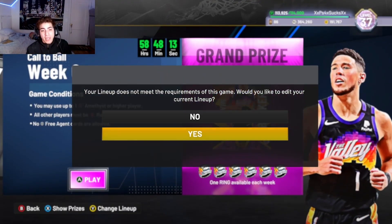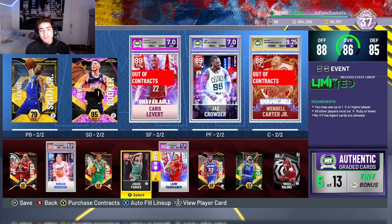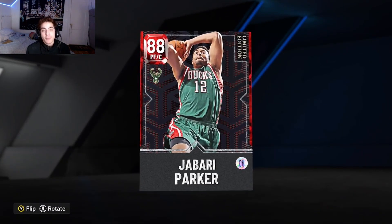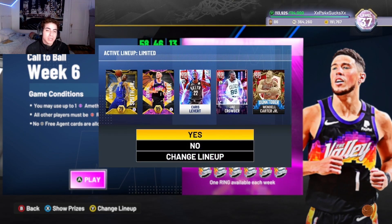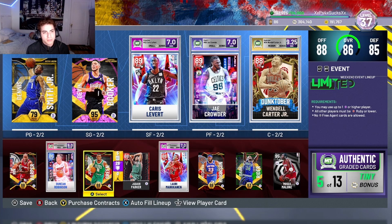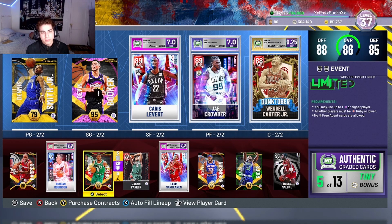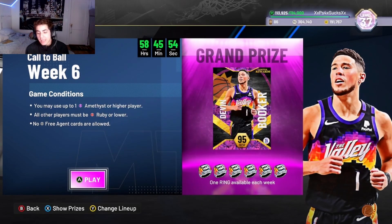I already got Devin Booker, if you haven't seen the gameplay on him you can check that out. I forgot I deleted the lineup, so we made a random team — it doesn't really matter. Because all I'm here to show you is that this dude can play point guard on the starting five in a limited game. I put a free agent in there too, it doesn't matter. Now let's get into it.